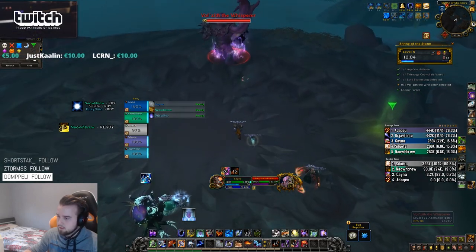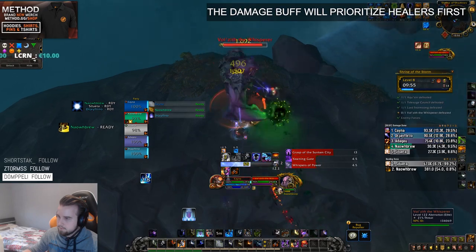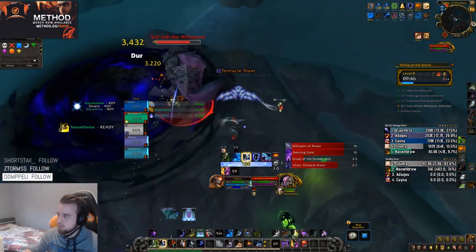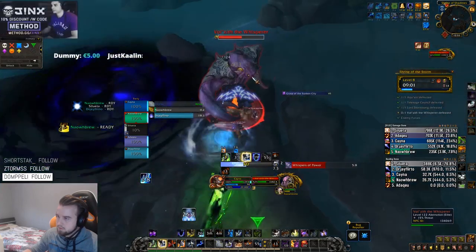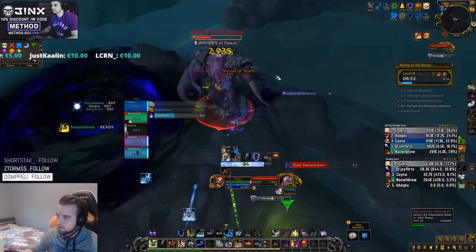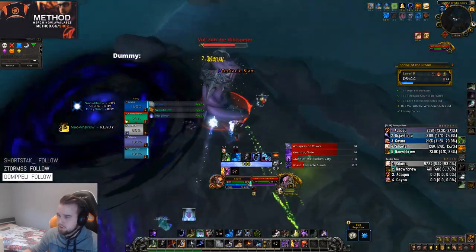The last boss is Falnesh the Whisper, a very interesting and in my opinion one of the more fun bosses to play. The main mechanic is Whispers of Power, a debuff that prioritizes the healer first and then starts going on DPS. This debuff reduces your max health by 10% and increases your damage done by 20% per stack, stacking up to 9 times. At 9 stacks you will have only 10% HP and deal 180% increased damage. You can completely avoid taking damage on this fight — the main damage will come during intermissions, from tentacle slams, or from the adds that spawn hitting the boss.